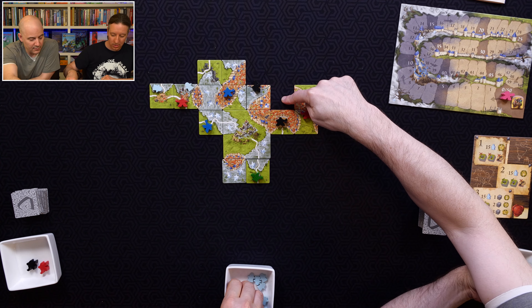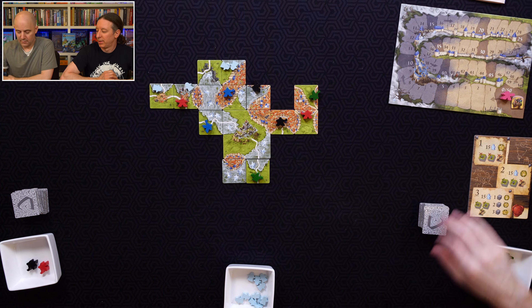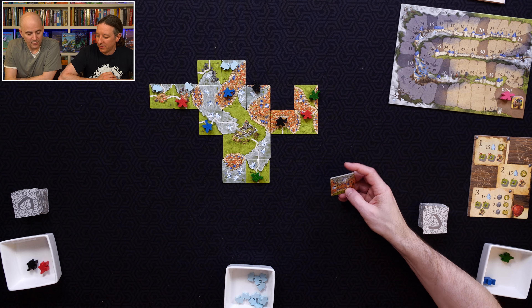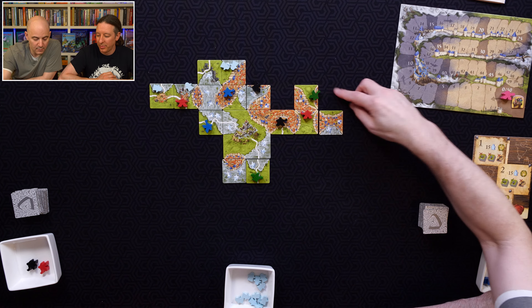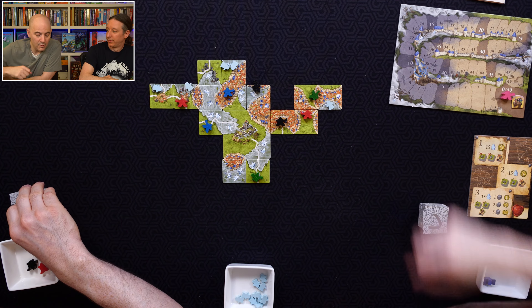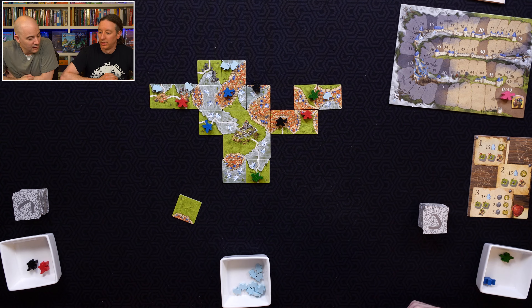I'm afraid this tile doesn't exist. We may have screwed ourselves. Most of the tiles are still in the bank here. Is there any other tile that looks like this? I don't know — Jesse will find out. Yikes, now I'm nervous. We want this tile, but we can't put it here. We could put it here, though — that's probably the best thing to do. Although it may not connect down here.